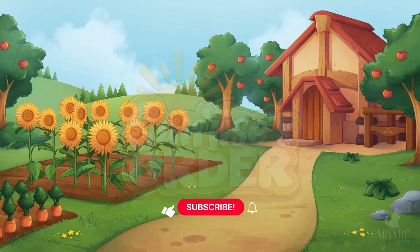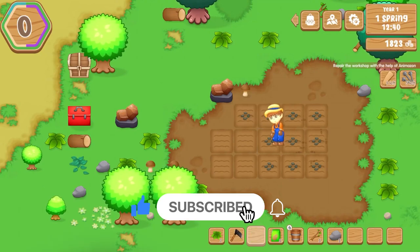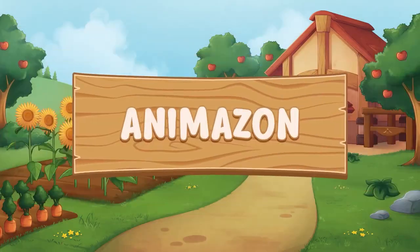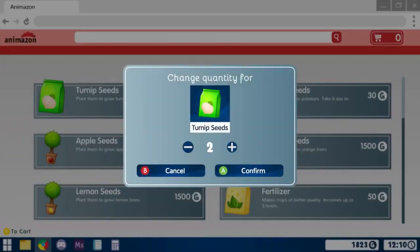Have you ever been playing a farming sim and thought, boy, I wish it was like real life where I could just order everything and anything off Amazon and have it delivered to my front door — dogs, cows, crops, tools, all available with the click of a button? Well, with Sunrise's Order, now you can.